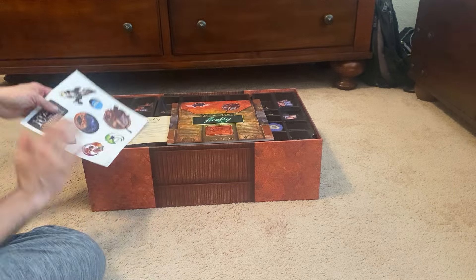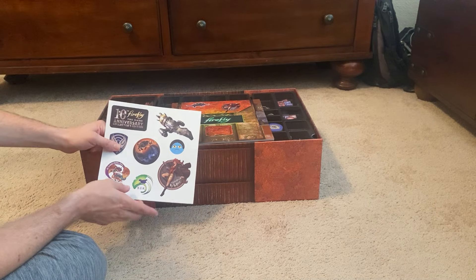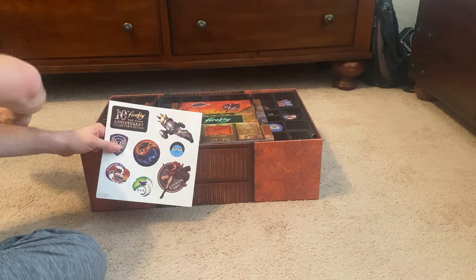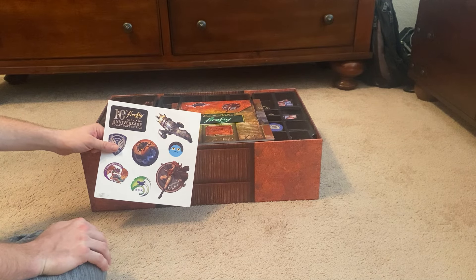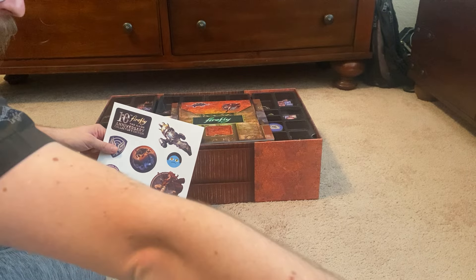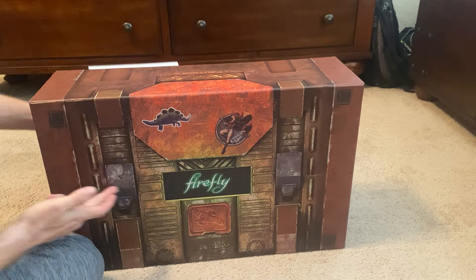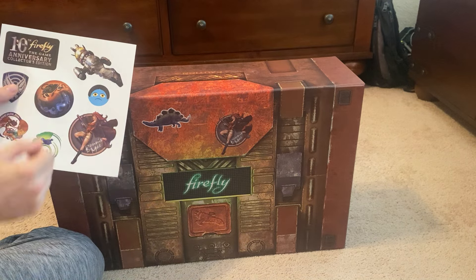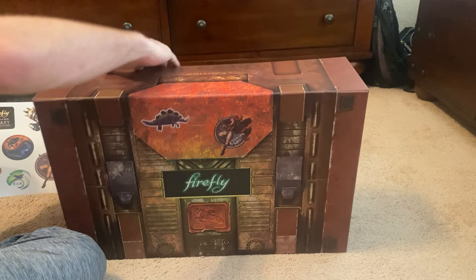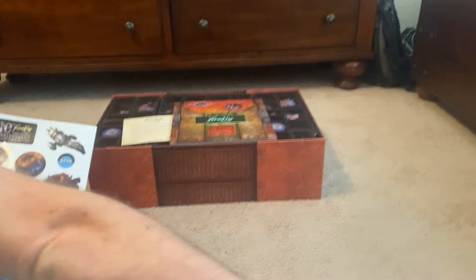But for now, we got the sticker sheet. So far the only one I know where I'm going to put is probably this one on one of the short sides of this box — that way, instead of only having it marked as Firefly the Game on one side, it'll be marked on two sides, and it'll actually say it's the Collector's Edition. The rest of the stickers, I don't know what I'm going to do with.